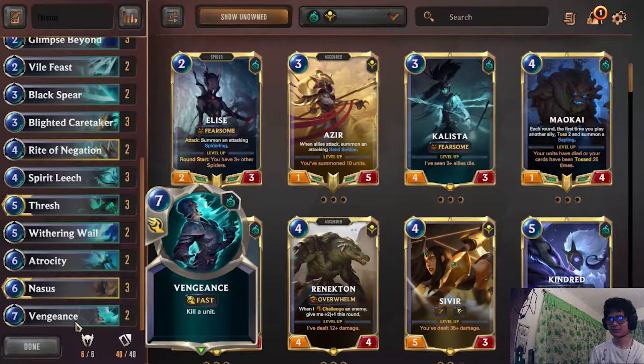Vengeance — it's honestly just a Shadow Isles staple. Really good for controlling the board, any big units like Leviathan coming out, Watcher, etc. This card came in clutch for me in the last game, so even if you're not going to watch the whole video just skip to the last game — it's great.